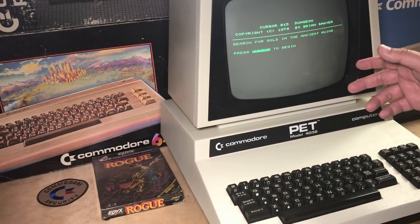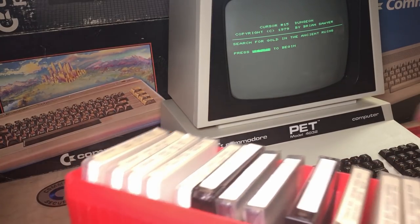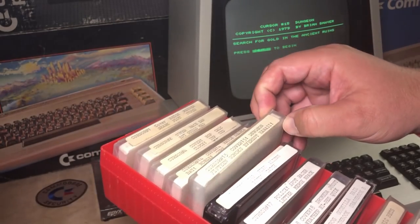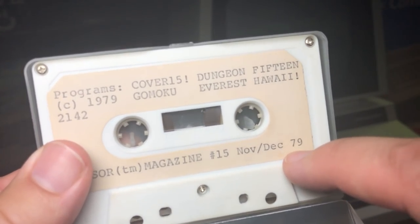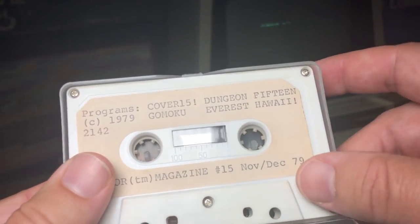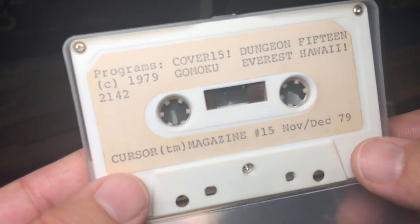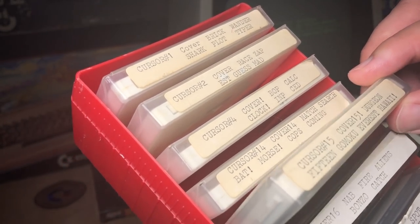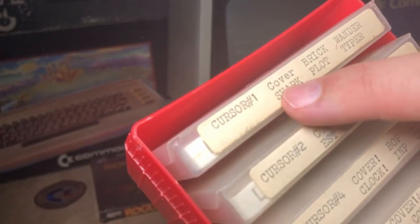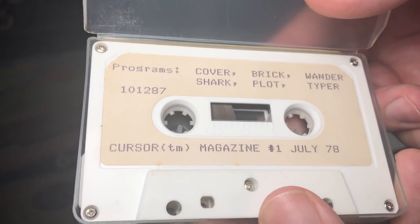One of my very favorite PET games is called Dungeon, and that's what I have loaded up here. Thanks to my high school teacher, Mr. Hall, way back when — he gave me his collection of Cursor tapes. Here in Cursor Magazine number 15, November-December 1979, is this game, Dungeon. So I actually have the original. This was a monthly tape magazine that started in 1978, and if you signed up for it, every month or two you would get another issue of games and other programs to run on your Commodore PET. Thank you very much to Mr. Hall for giving this to me — this is one of my prized possessions. It even includes Cursor number 1 from July 1978, probably the oldest software I own.